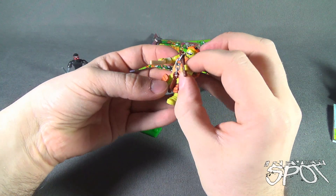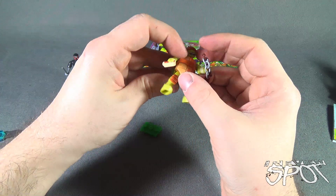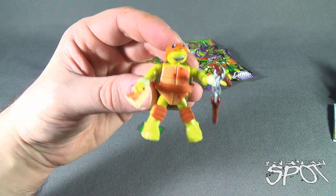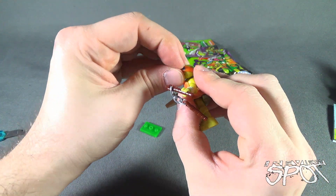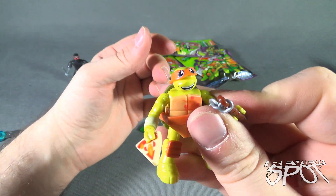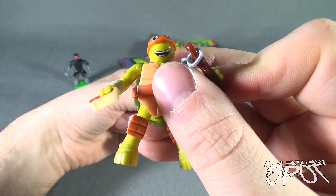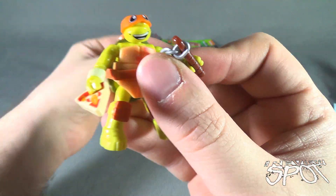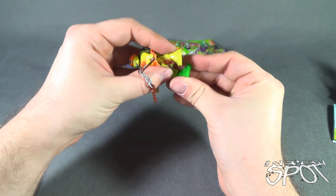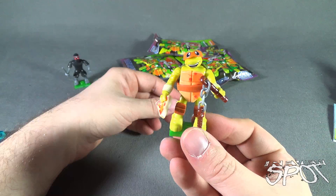The nunchuck can either go in his hand or on his back. It looks like he's covered in pizza sauce. I'm really not happy that I have to get this bandana over — why didn't they just leave the forehead area smooth instead of sculpting it? Why sculpt that only to have to put the bandana over top of it? It makes no sense. We'll peg Michelangelo onto his display stand — and now we have Michelangelo.